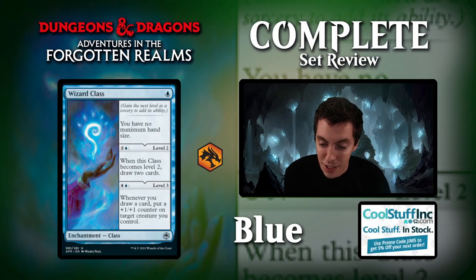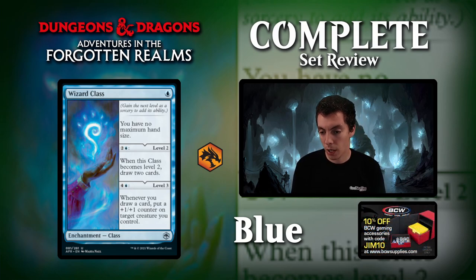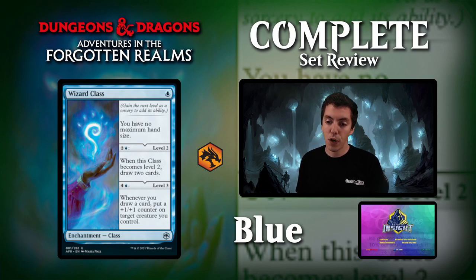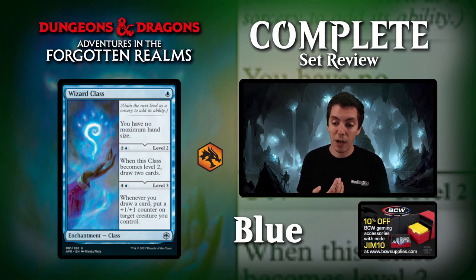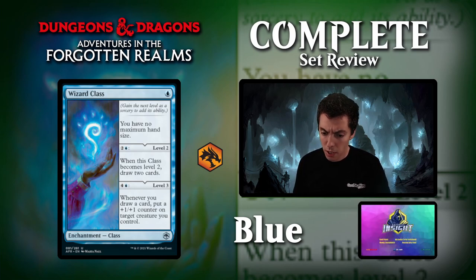Wizard Class, one blue enchantment. First chapter: no maximum hand size. Pay 3 mana to level up and draw two cards — divination. Pay 5 mana to level up: whenever you draw a card, put a counter on a creature you control. This is a fine draft card because divination is a fine draft card, and it's also a mana sink. Definitely not playable in Constructed. The first chapter is essentially worthless — if you're ever going over your maximum hand size, you're probably winning anyway. Drawing two cards is fine, and having the level 3 ability is nice. Cards that scale are good in Limited. A medium-level draft card, nothing more. You definitely play it in Limited, but not a card you're fighting over.